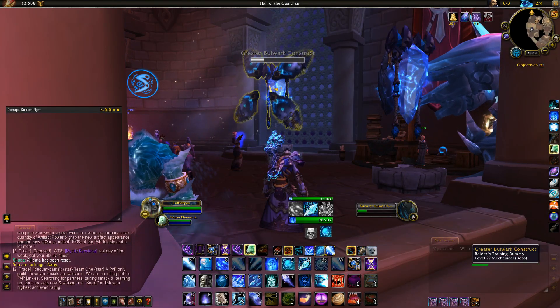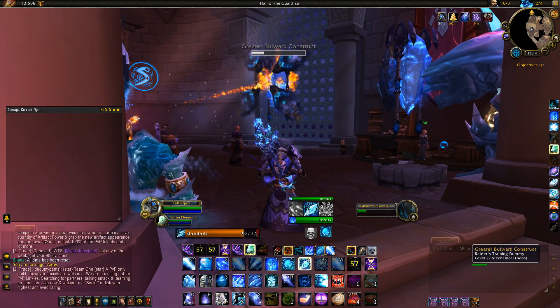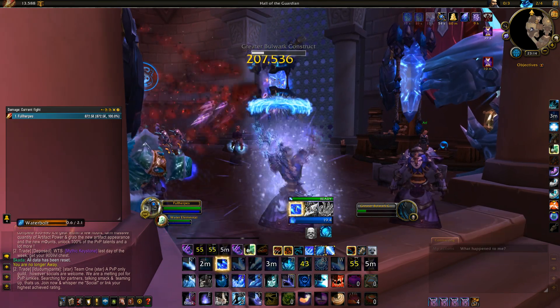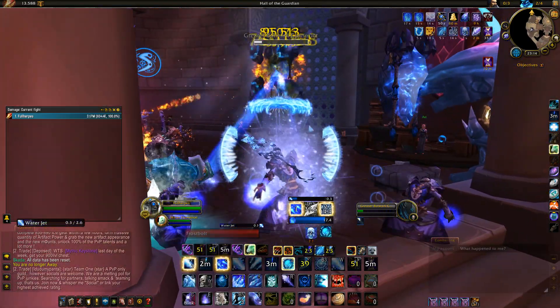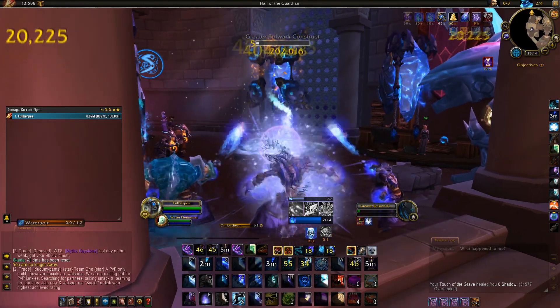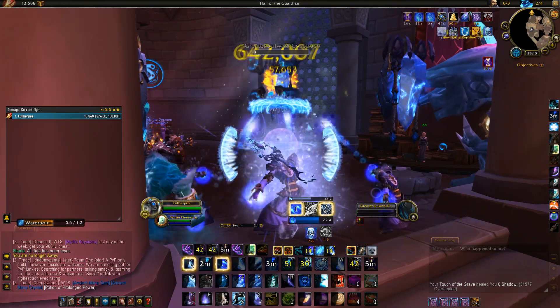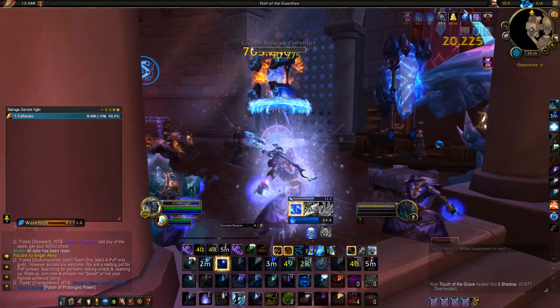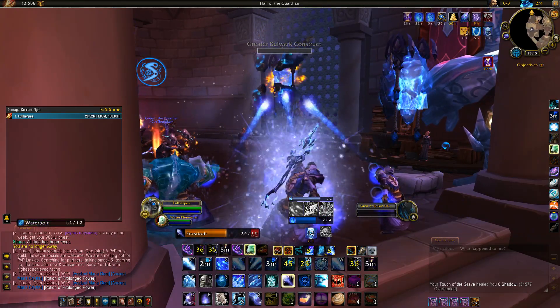Let's get to the most exciting part of this guide: the rotation, along with the talents we're going to pick on most fights — Bone Chilling, Ice Flows, Mirror Image, Splitting Ice, Frigid Winds, Unstable Magic, and Thermal Void. Players who have their wrist and hands legendaries can go with Lonely Winter instead of Bone Chilling. Our opener will look like this: take a pre-pot, pre-cast Ebonbolt, and keep that Flurry proc to extend Icy Veins.